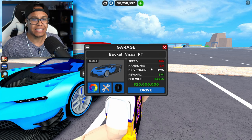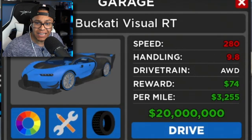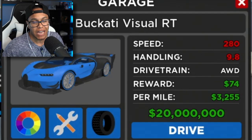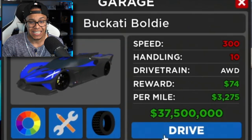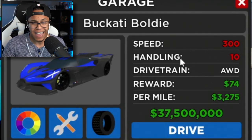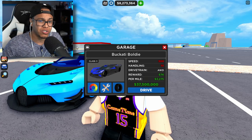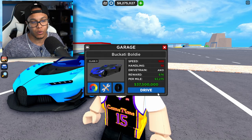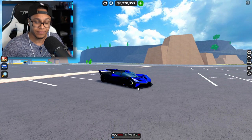Check out the stats. The Bugatti Vision GT: top speed 280, handling 9.8, it's all-wheel drive, costs a whopping 20 million, and you make about $3,255 per mile — not too bad. But it's gonna have a hard time beating this 37.5 million dollar Bugatti Bolide: speed 300, handling 10 — a perfect 10 out of 10 — all-wheel drive, and you make about $3,275 per mile. So the Bolide makes 20 bucks more. The Bolide is the clear winner, right? I guess we'll find out.